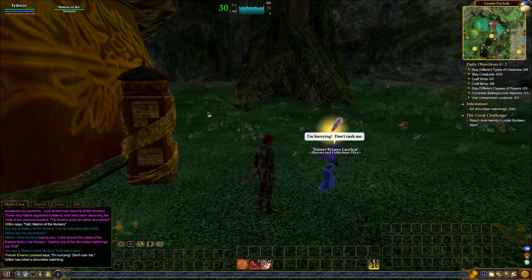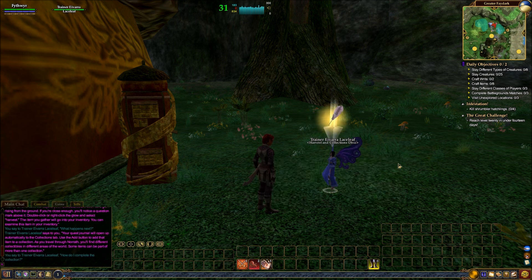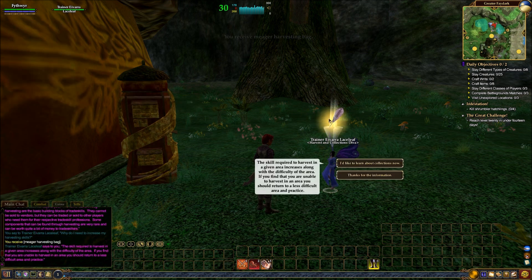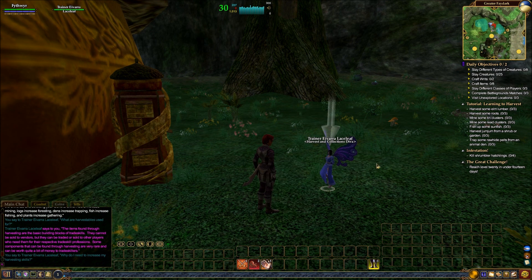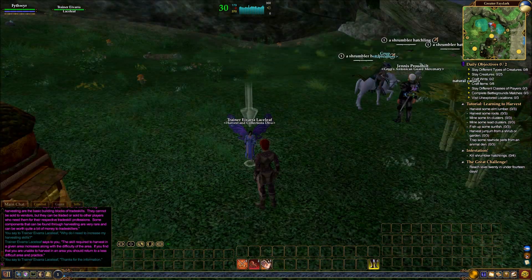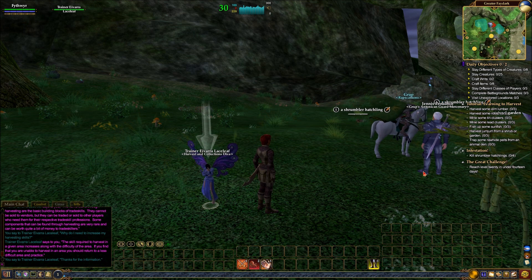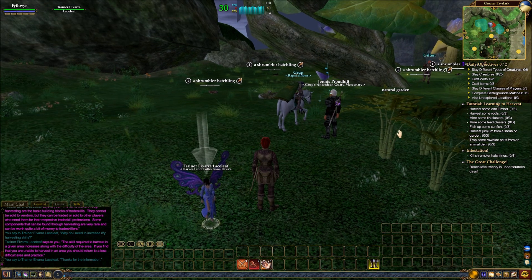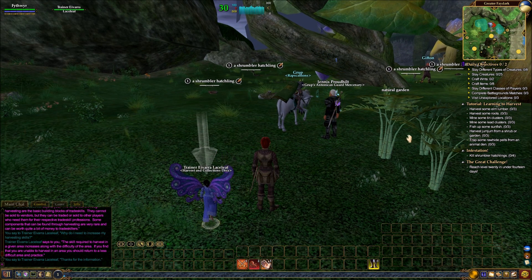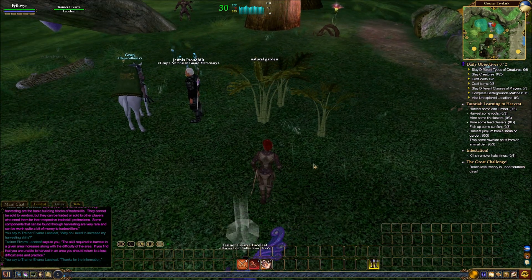This right here is a mailbox — mailboxes look different depending on where you are. Collections are something that we will get into. This isn't really an instructional video series, but I will certainly talk about the different features of EverQuest 2 as we go along. We have a couple of quests here: reach level 20 in under 14 days, kill Shrumbler hatchlings. We also have these daily objectives, which I think is something they've borrowed from Guild Wars 2 — this is something new in the last month or so.